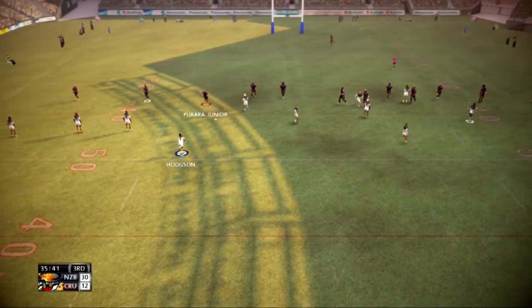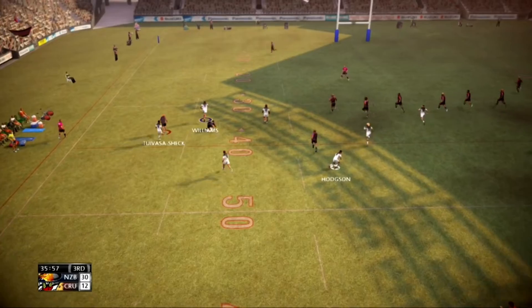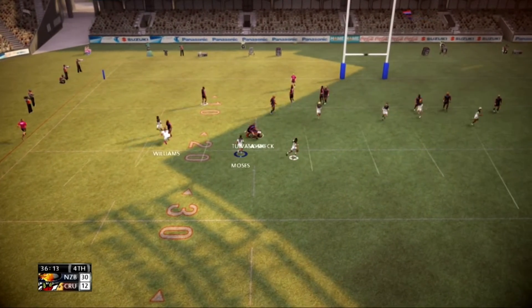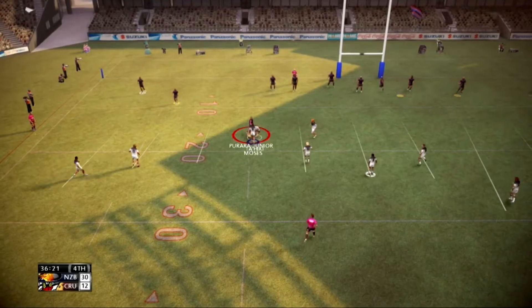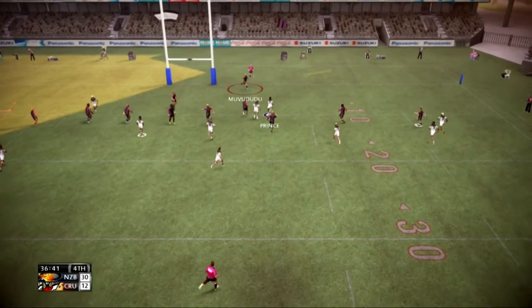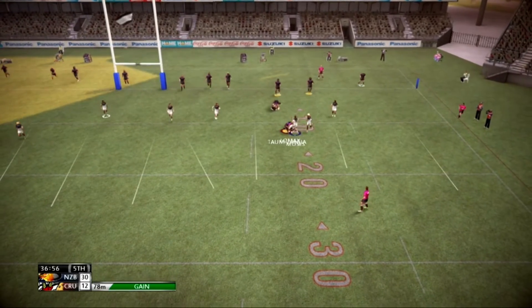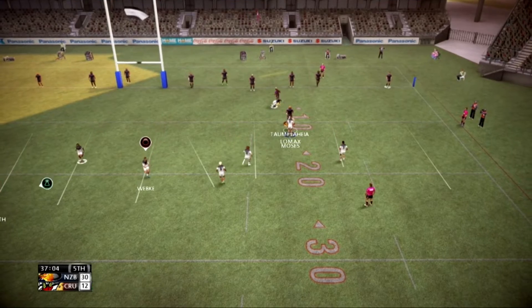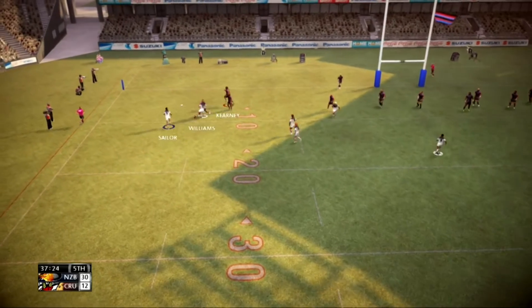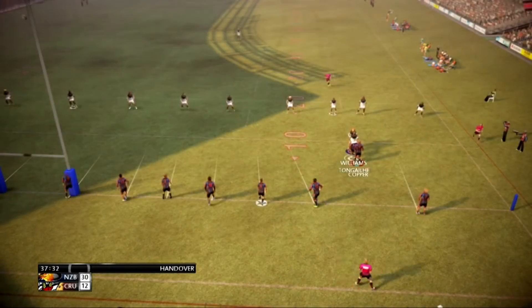Smith. Hodgson evades that tackle - good burst this one. Inside the danger zone. Webber - his shadow can't keep up with him. With a line break, comes up with a mistake and the ball is on the ground. Sampson. Williams. Sawaluma. They've completed their set and now it's a changeover.